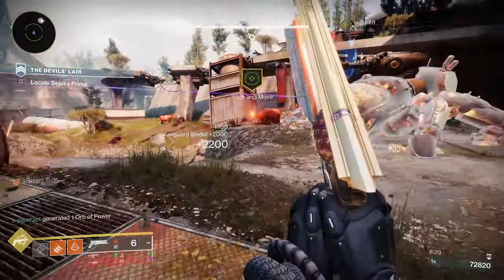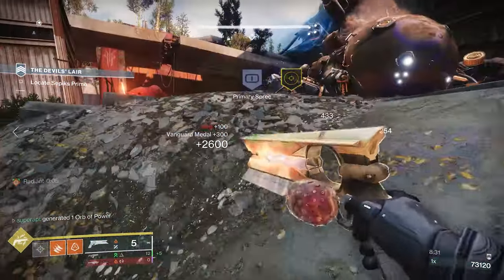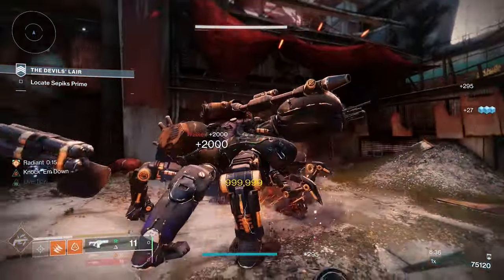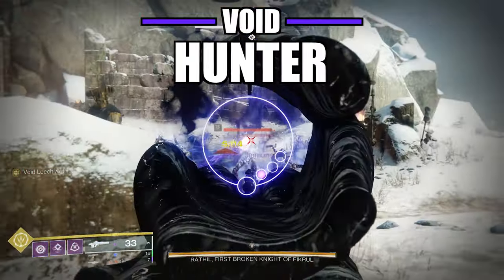If you'd like a high-damage power super that explodes targets on kill while also unleashing Radiant, Restoration, Cure, and ignitions, then this solar build is for you. Now let's head to the second build — the void hunter.